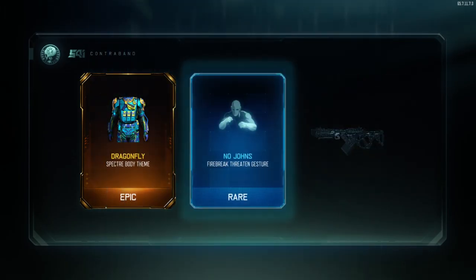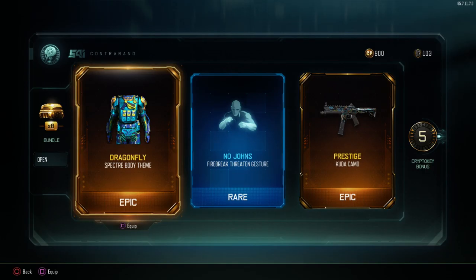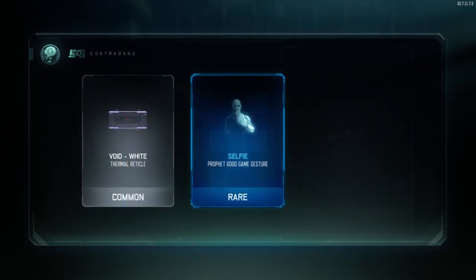Oh, we got a new skin for both my Kuda and the Specter — I like that! And we got Fire Break Jester, that's awesome! All right, we'll go again and see what we got. Okay, I like that.